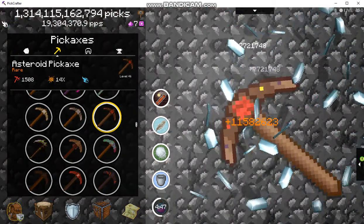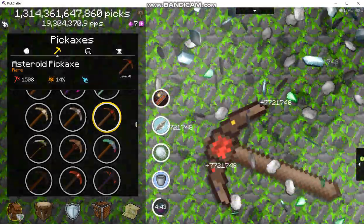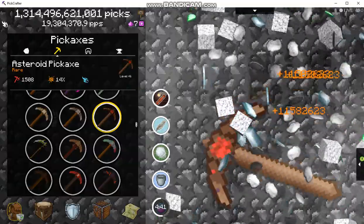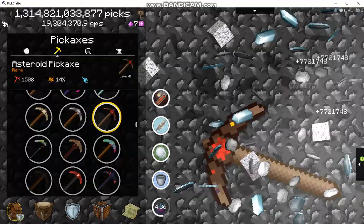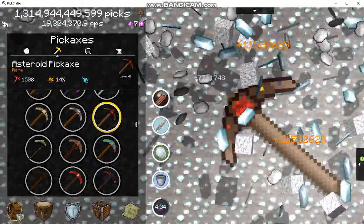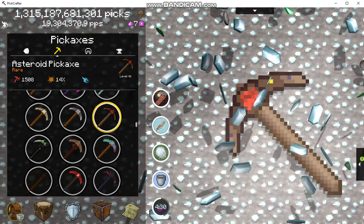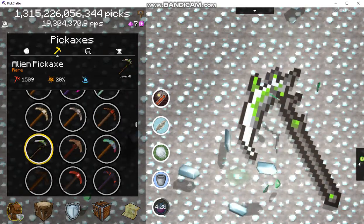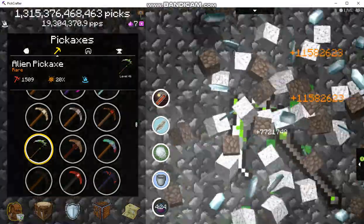This asteroid pickaxe is cool because it actually calls up those asteroids that are so hard to get — it just sends a million of them. If you have a snowball you can take out about half a dozen of them with one whack, which is really convenient.